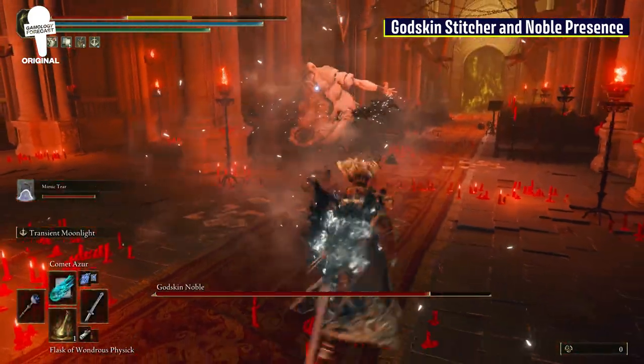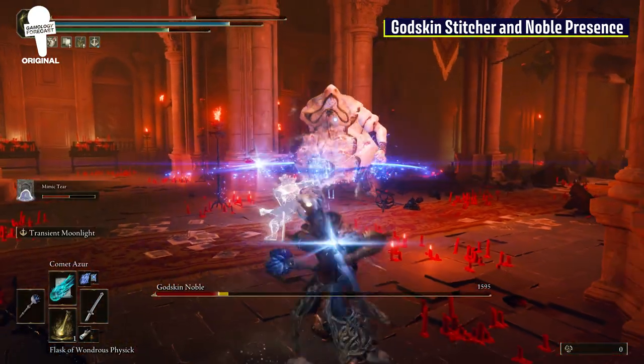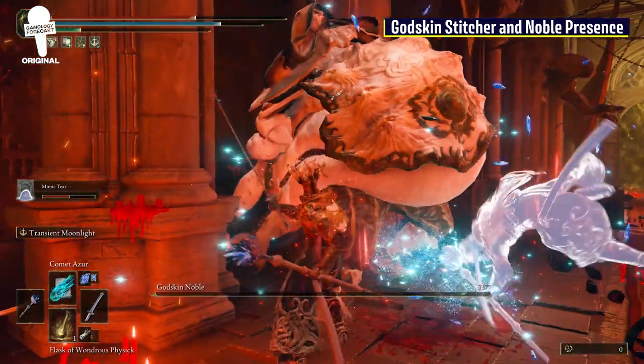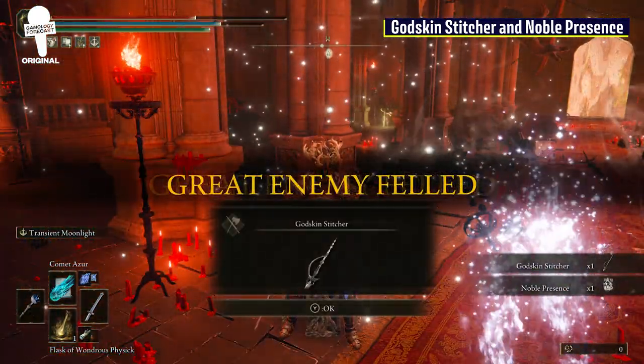This boss is tough if it's your first go-around, but it is weak to bleed and frostbite, so use that to your advantage. Once you're able to avoid getting squished and rolled on and are able to defeat the God Skin Noble, you'll get the God Skin Stitcher and Noble Presence.